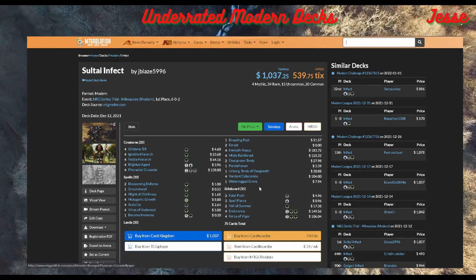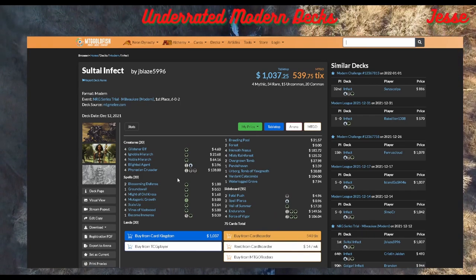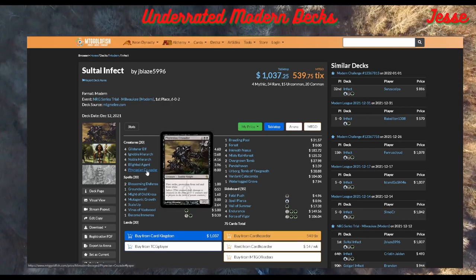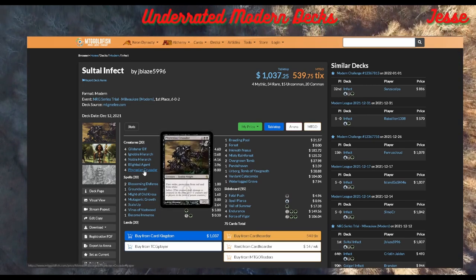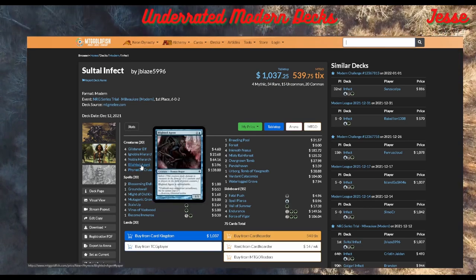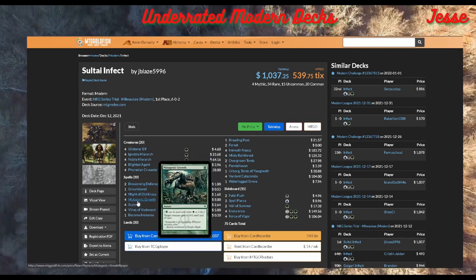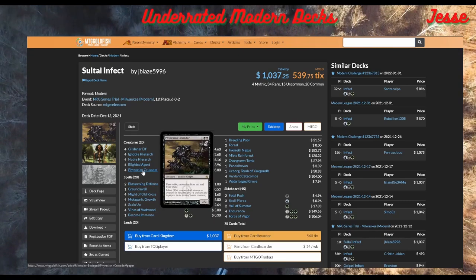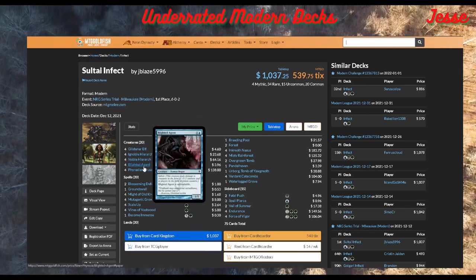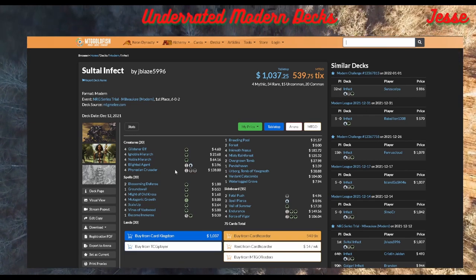Top decks are playing Bolts, Furies, and Solitudes — and Phyrexian Crusader gets under all of it. It already has protection, and on top of that, if they have one Fatal Push, you still have all these pump spells to protect it. So you're completely covered. It's so annoying to remove that they spend so many resources that you just get underneath them. Infect also plays the long game well — you're going to 10 poison counters, while they have to go to 20 life.